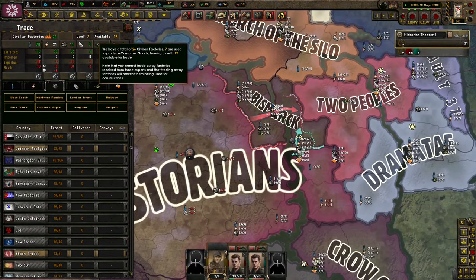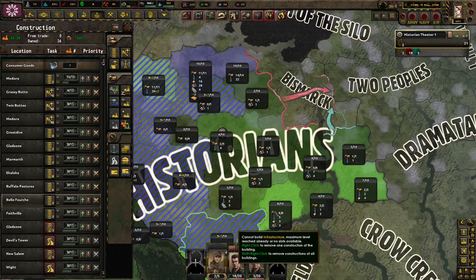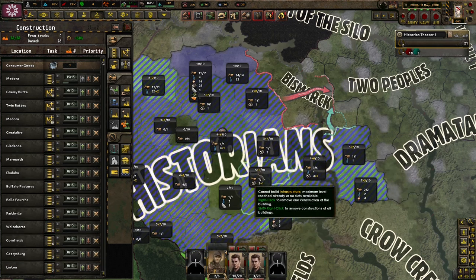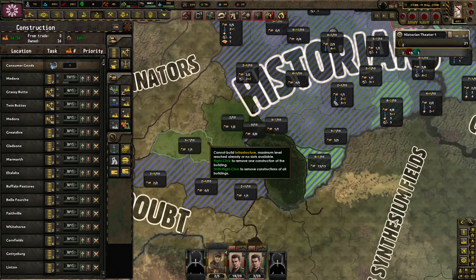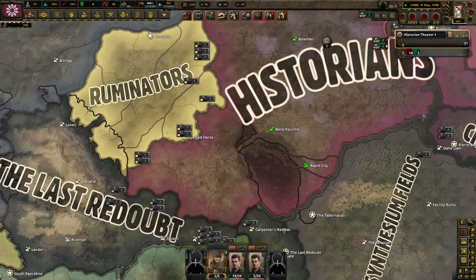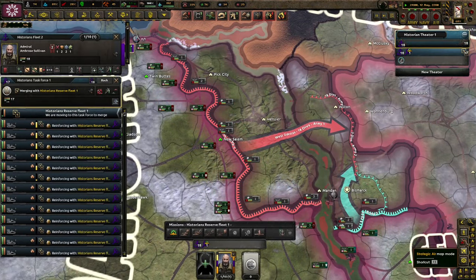We're done with that stuff for now. Are we missing anything else? No, we're good on scrap, which is decent. We've got a lot to build around here. A lot of compliance is going to be needed. It really sucks, but it does give us a trade node, so maybe we can actually start doing stuff here. Would I recommend this campaign? Probably not — very difficult, would not recommend.